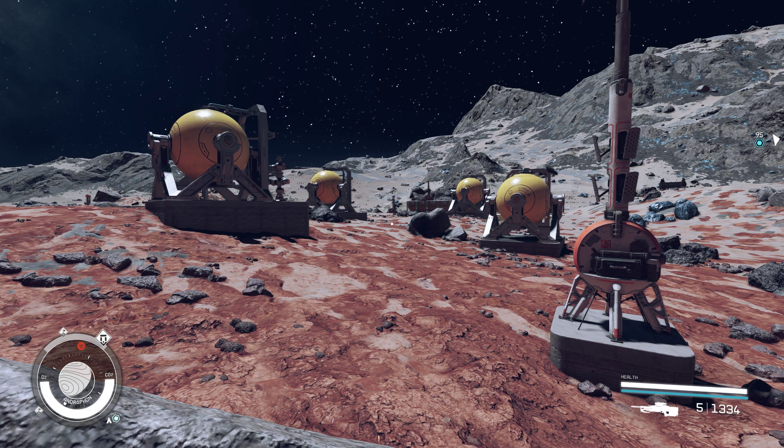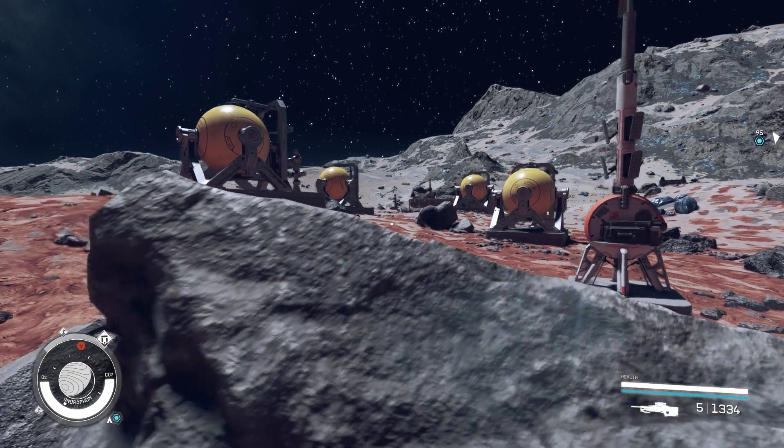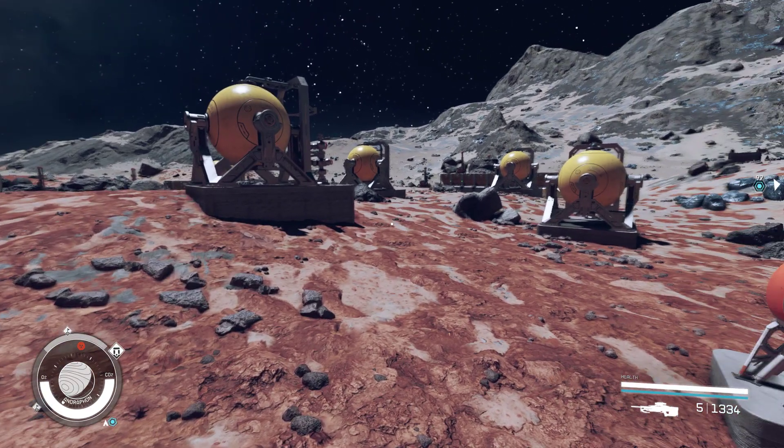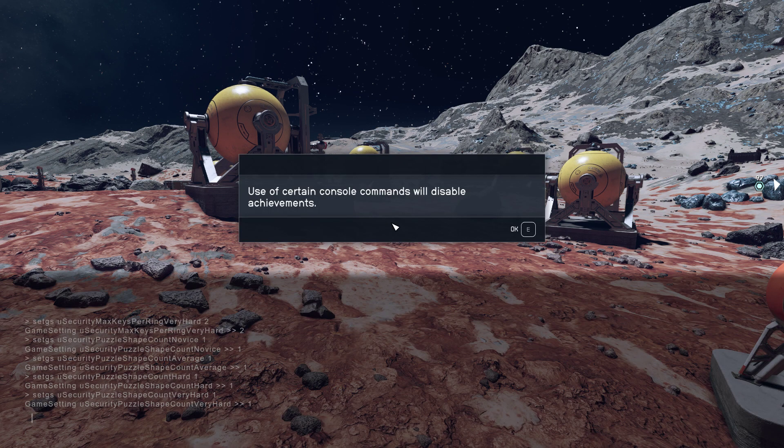To be a god, you need to go into the console. If you care about achievements, don't do this. You access the console in-game — just load into your game like I am now — and then it's either going to be the tilde key under your escape button, or the at symbol. It depends on your keyboard, but just try both and eventually you'll get something like this. It says: 'Use of certain console commands will disable achievements.' So this is your warning.